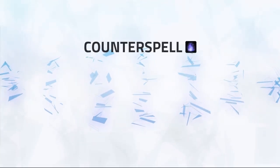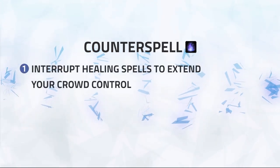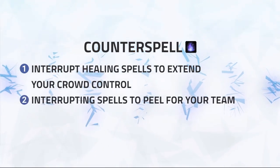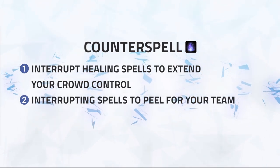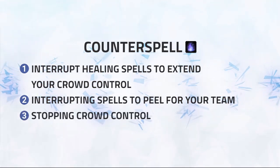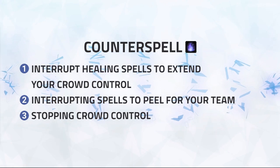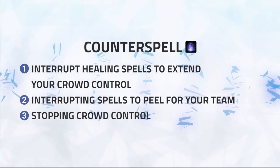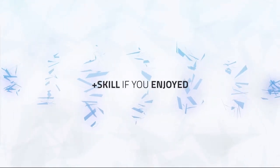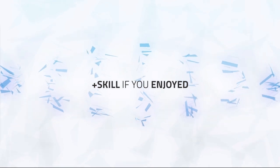The final form of crowd control Mages have access to is Counterspell, which can be used in multiple ways. First, just as a way to stop heals, creating more pressure and extending your crowd control. Next is peeling for your team — stopping important casts like Chaos Bolts, Greater Pyroblasts, or even Vampiric Touches. The final use is stopping crowd control, either offensively or defensively. Stopping an opposing Mage's Polymorph during a setup can often be more impactful than Counterspelling a healer. That brings us to the end of Step 2 of our 3 Steps to Gladiator for Frost Mage series — look out for Step 3, which covers compositions and your goals once you get into the arena.